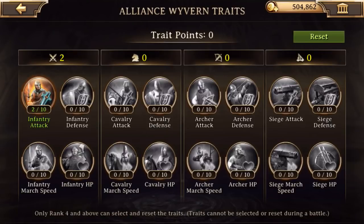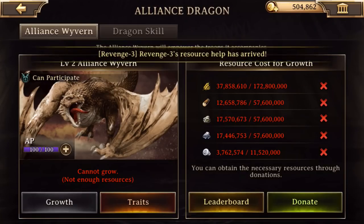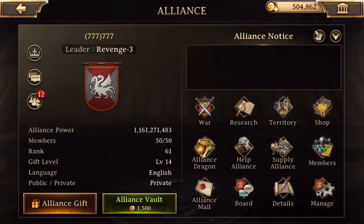Under your traits, you can add points. We're kind of a new alliance, so we don't have many points. Maybe an older alliance will have a lot of points. So you've got to level up your dragon and level up your alliance research. These are important — be on them, donate, get them done.